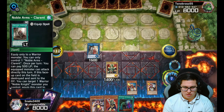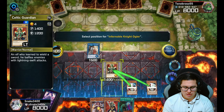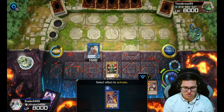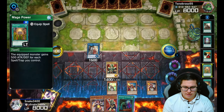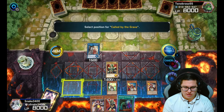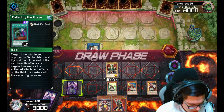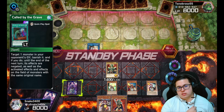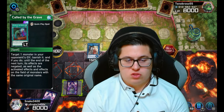Let's make our Celtic Guardian invincible real quick. He's invincible but he ain't strong — we can get his strength up next round possibly. We're going to set Called by the Grave and let our opponent go. The only bad thing is if we get hit by Harpy's Feather Duster or Lightning Storm and they take out our back row, that's really bad.